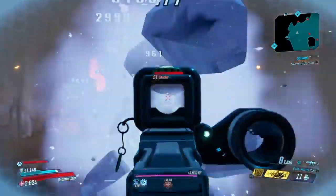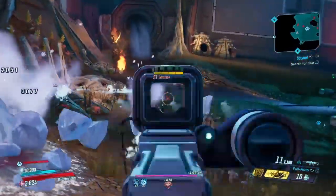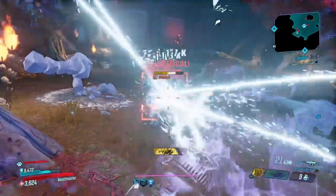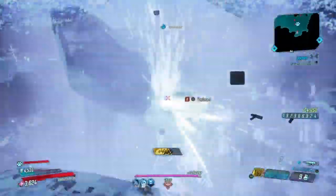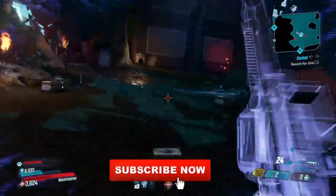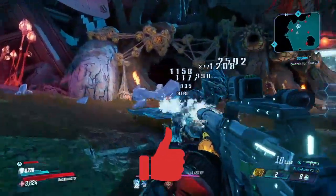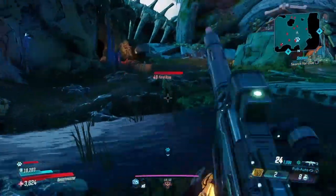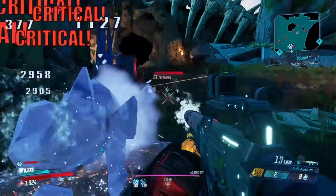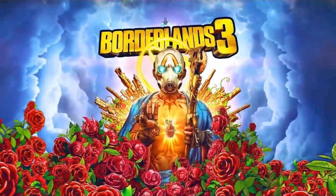There you have it, ladies and gentlemen — another legendary weapon right here from your boy Carpo. Once again, world drop — you can get this from anywhere, but I got it from Tyreen in the vault. So make sure you keep a lookout for that. If you are new to the channel, welcome — don't forget to subscribe. If you really want to help out, you can like the video. Thank you everybody for all your love and support, and don't forget I upload daily Borderlands 3 videos, so turn on that bell notification and stay up to date. I'll be seeing y'all in the next one. Later.